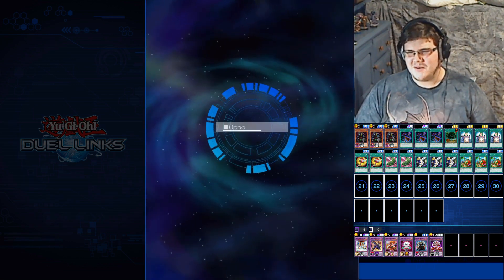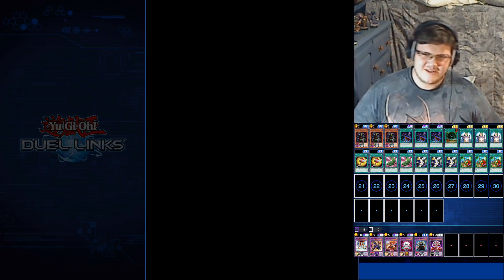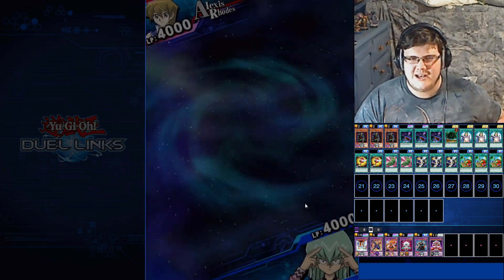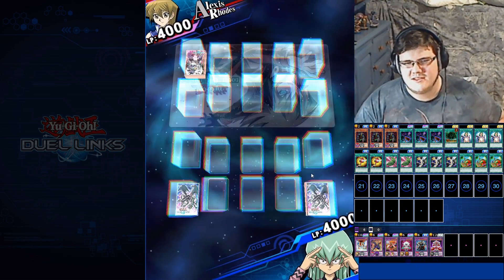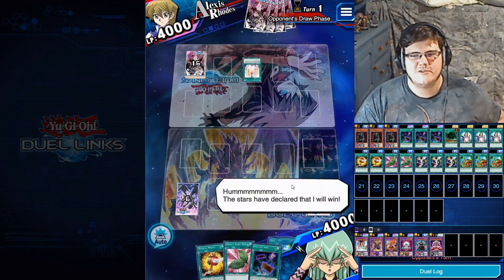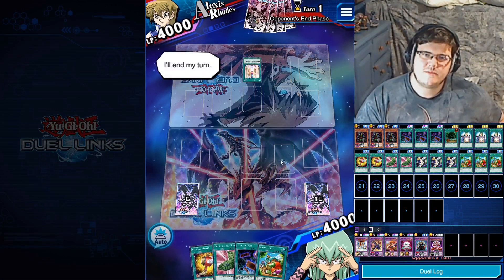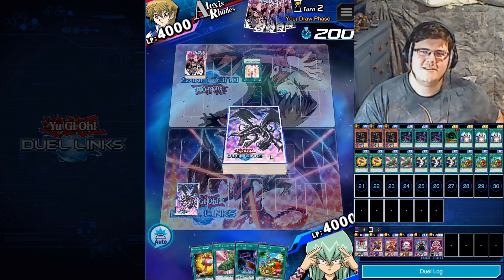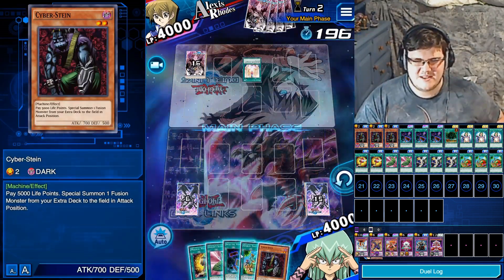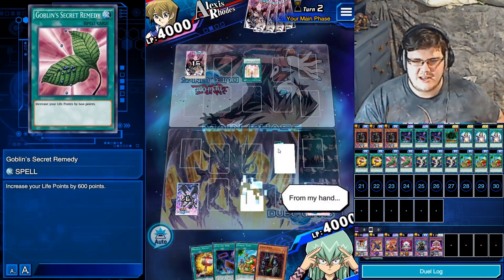Let's win with this fake fusion deck — because we're not fusion summoning our monsters, we're just summoning them out, throwing out fusion monsters. In game two, the opponent has Master of Rites 2 for protection on their turn. I can heal twice, so we'll just go Dark Cavalry for double protection.